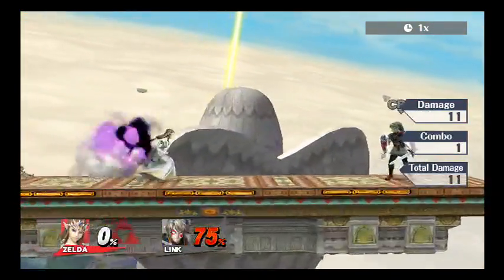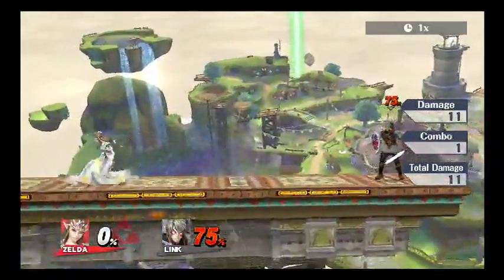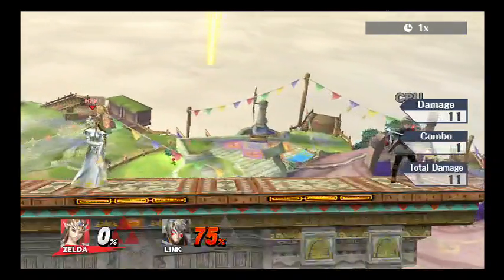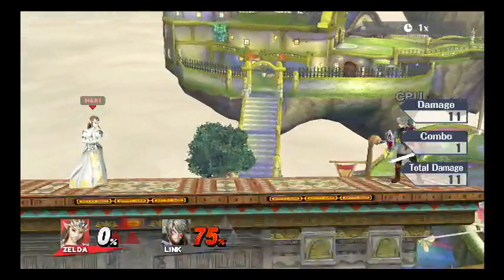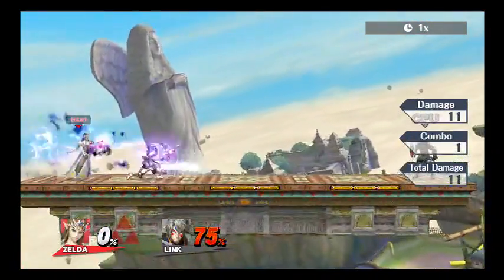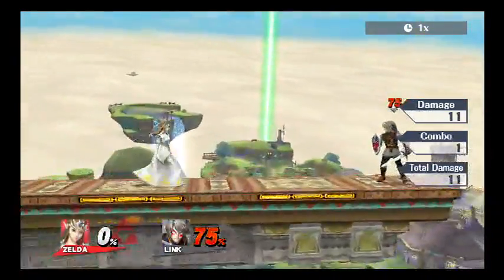You want to fade away with the Phantom. You can use him for edge guarding too — if they're coming laterally you can set him out there when they're getting back on stage. If you set up the Phantom first, you can do some Din's Fire behind them and they can't hit you with their projectile a lot of times. That's really good. He's flashy and really cool.